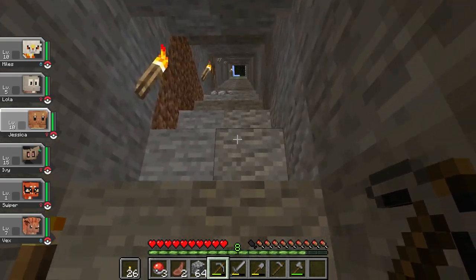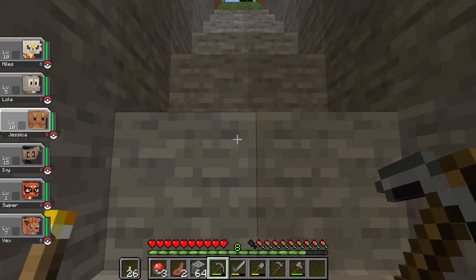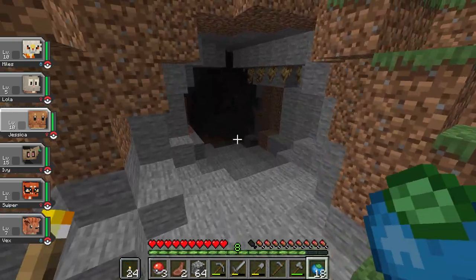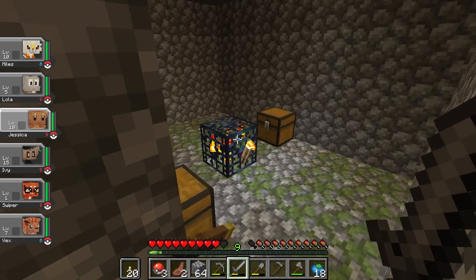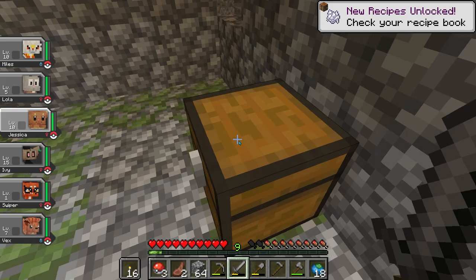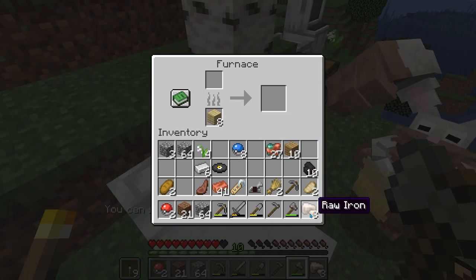I got to Y50 before remembering that I had completely missed a dungeon while caving last episode. So I headed back to the surface, looked around for a bit, and found the cave I had entered before. In the dungeon, I found an Impaling IV book, iron horse armor, a Quick Charge II book, a music disc, a name tag, and a bit of iron. I took a quick trip back to my chest to put things away and craft an iron pickaxe for my next venture into the mines.